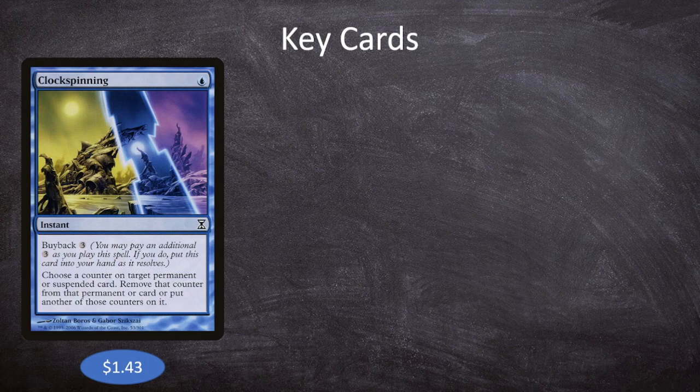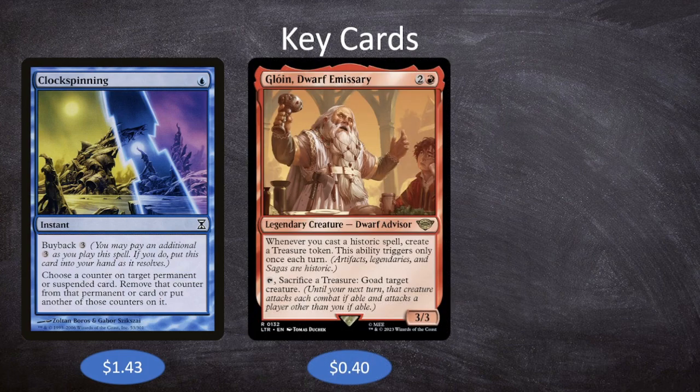Moving into our second key card: Gloin, Dwarf Emissary. Gloin is two and a red for a 3/3 legendary Dwarf Advisor. Whenever you cast a historic spell, create a treasure token — this ability triggers only once each turn. Tap, sacrifice a treasure: goad target creature. Being able to make a treasure at least once a turn when we're casting a saga is incredibly powerful, and we can use it to goad creatures since we're not going to be putting up a ton of defenses. Tom Bombadil is our most important line of defense, and we can't guarantee we'll have four lore counters to make him indestructible, so if we need to send our opponent's creatures somewhere else, Gloin is a great way to do that.